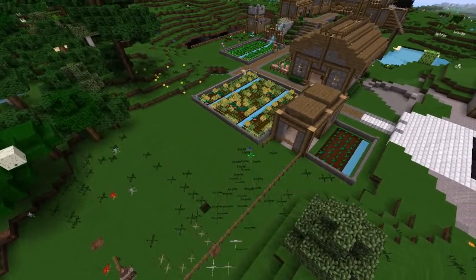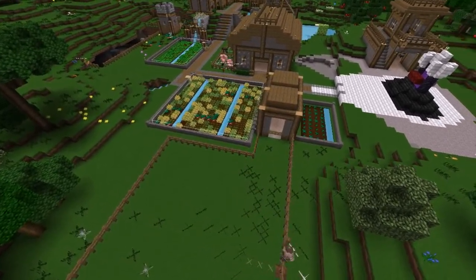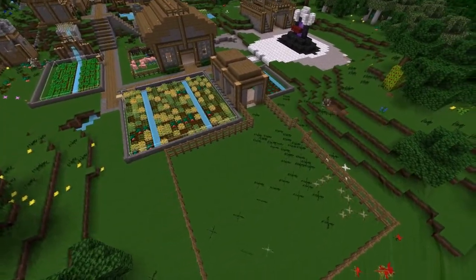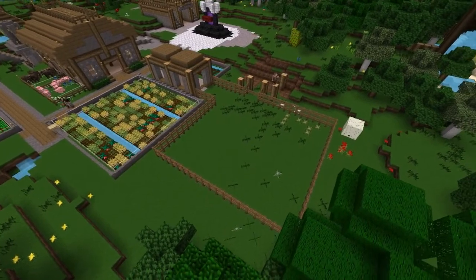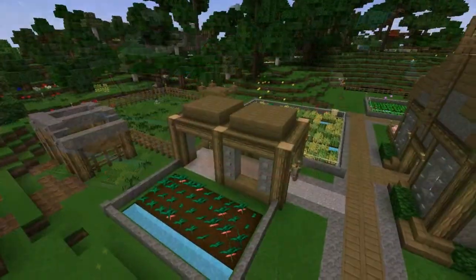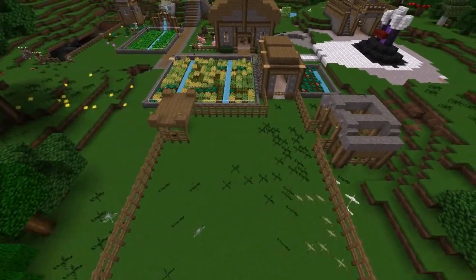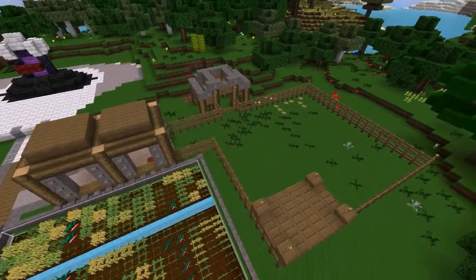We're using fence around the edges because apparently chocobos can suffocate in walls, and we'll put the fence higher because chocobos might be able to jump out of a one-high fence. Over here I'm pushing back this mountain to build the love shack — an area to breed special chocobos. Chocobos can breed by themselves but you can give them special geysals that make them fall in love, and combining different colored chocobos gives different abilities. All done — the little wooden hut will be a resting area with straw on the floor and cauldrons so they can get a sip when thirsty.